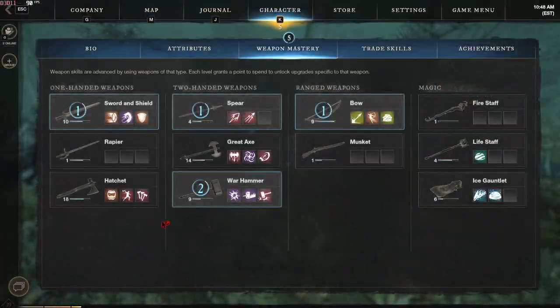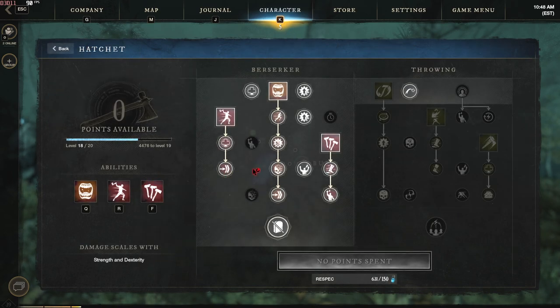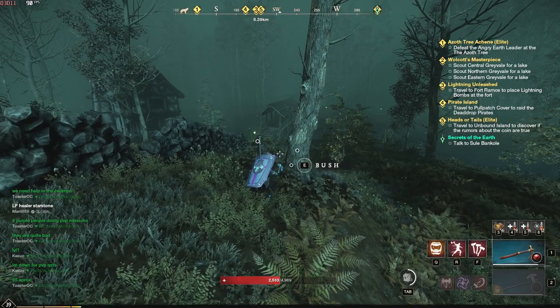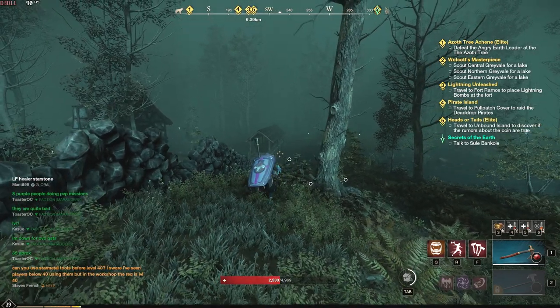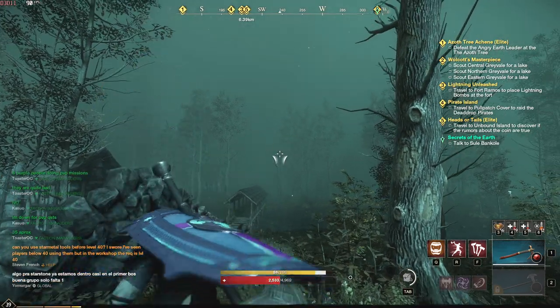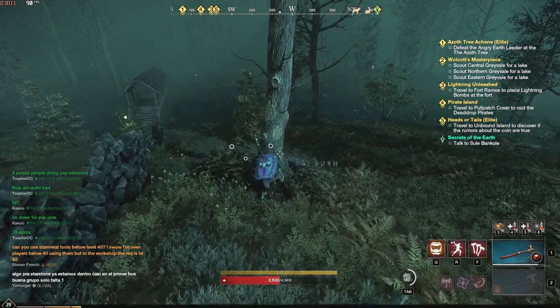Let's just get straight into it. For this whole thing to work, you're going to want to spec into Aim Throw. Aim Throw is gonna make it all happen — basically it takes off your blocking and turns it into a throwing axe. I'm going to show you guys how it works.